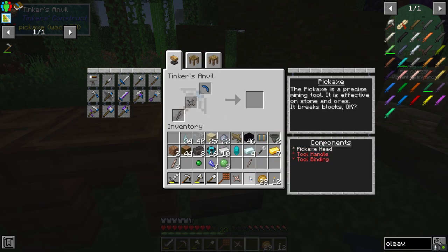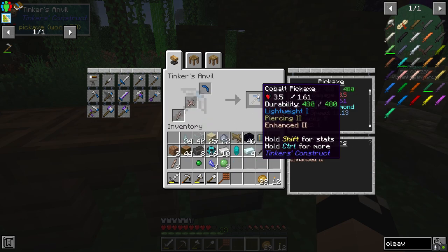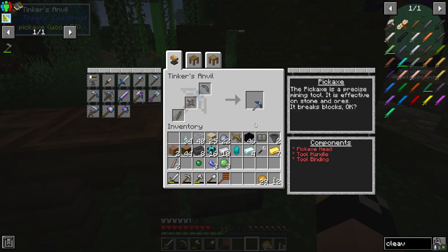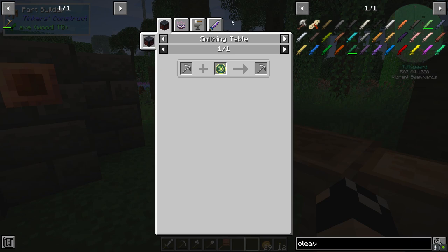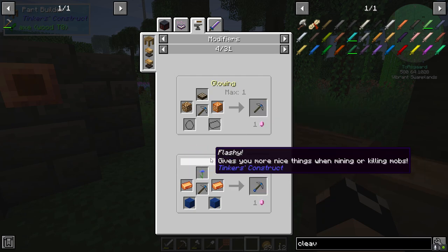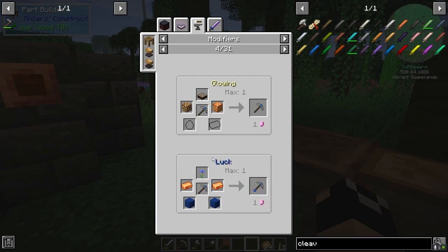So we're going to take and put this in either the tinker station or the anvil, because picks are basic — we can actually get rid of the tinker station now if we wanted to. We're going to throw that in there and get our cobalt pickaxe. Not a lot of durability on this — only 480 — but that's okay. You can see we have five upgrade slots and one ability slot.